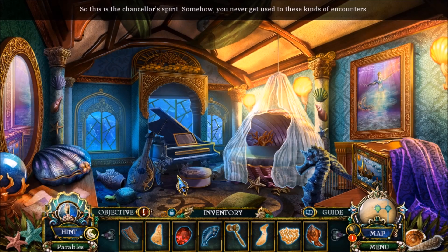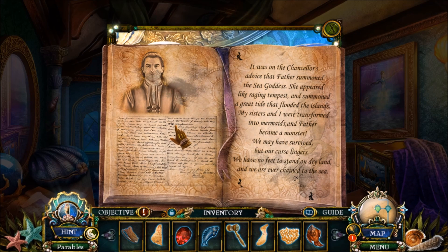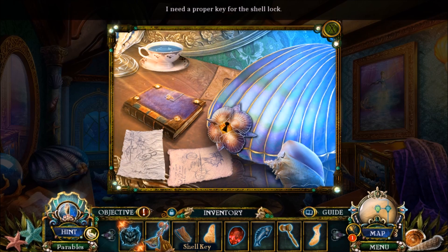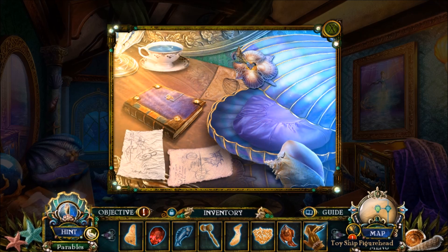So this is the Chancellor's spirit. Somehow you never get used to these kinds of encounters. It was on the Chancellor's advice that Father summoned the sea goddess. She appeared like a raging tempest and summoned a great tide that flooded the islands. My sisters and I were transformed into mermaids, and Father became a monster. We may have survived, but our curse lingers. We have no feet to stand on dry land, and we are ever chained to the sea. Need a proper key for the shell lock. Did pick up a key already.